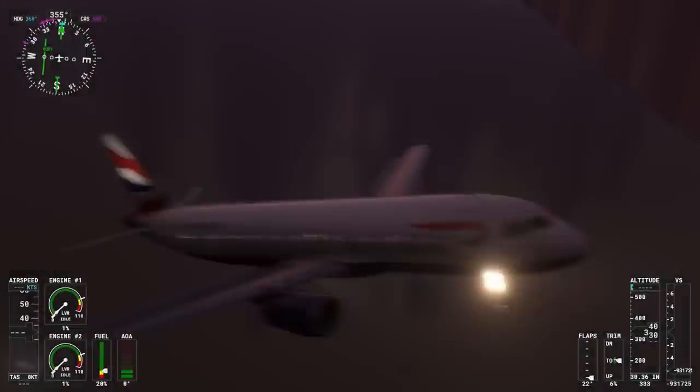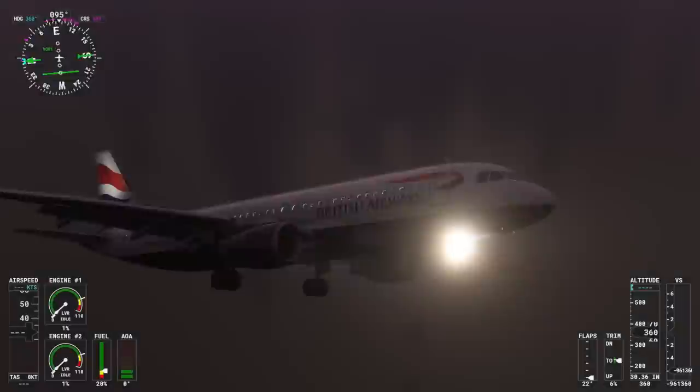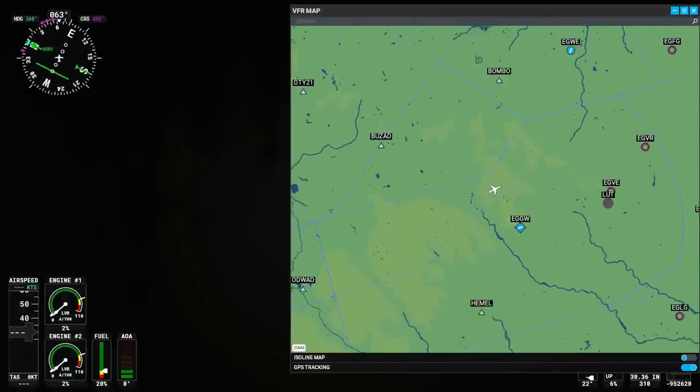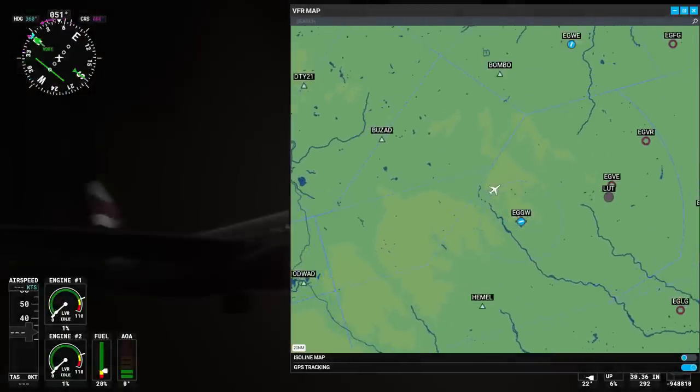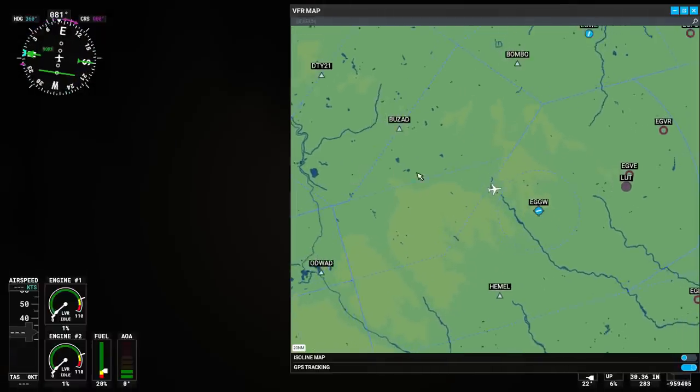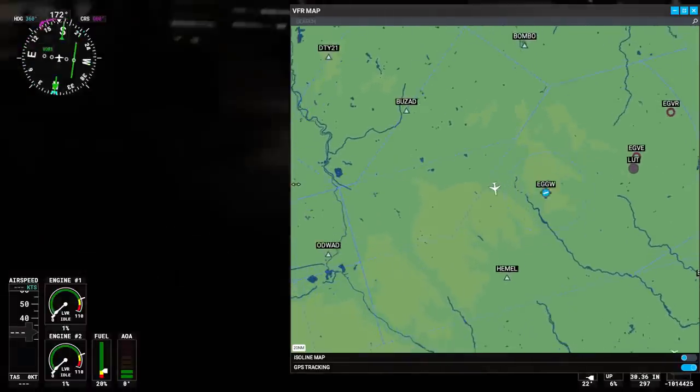It fades in and out of blackness and weirdness — it's all very glitchy and weird. It seems to be trying to reset, which is why it's fading to black. It does eventually stop resetting itself, and when they can load up a map of sorts, bad things are happening that are not supposed to be happening to a plane.